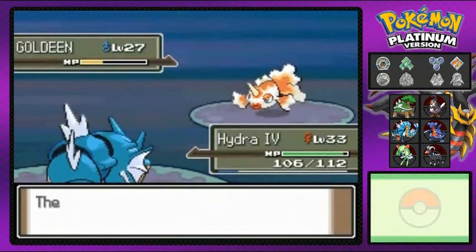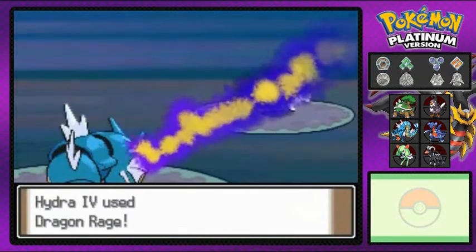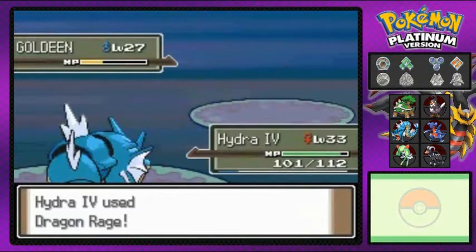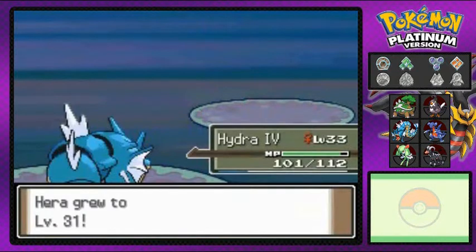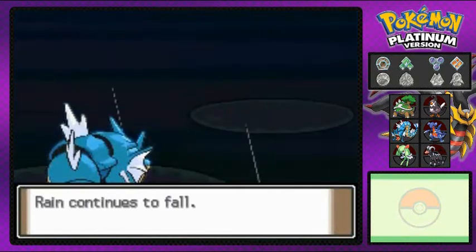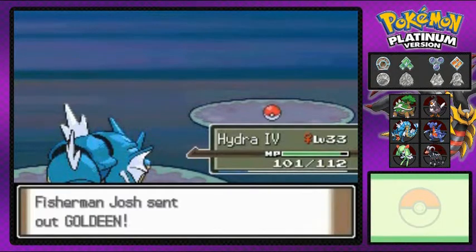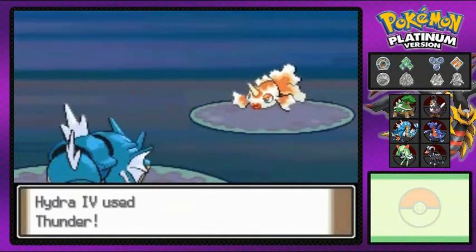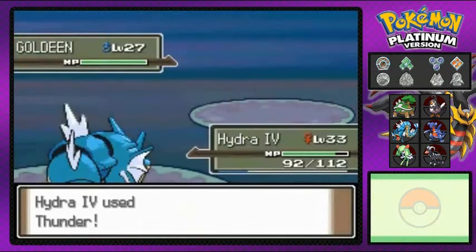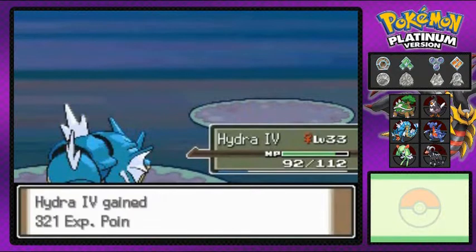Dragon Rage again — the rain and everything, it's all good. He comes out with a Water Pulse. Dragon Rage yet again — that is how you do it! Hair number four is growing to level 31. I'm not going to be using Hera in this area because the rain actually weakens it. Thunder attack — say goodbye to Goldeen! Kicking butt right now, taking names.